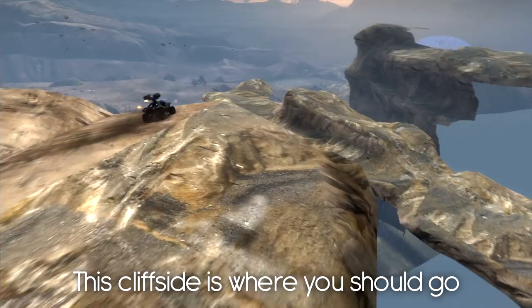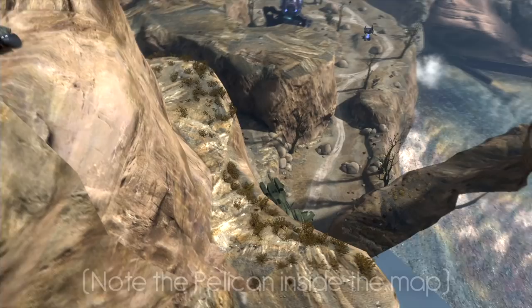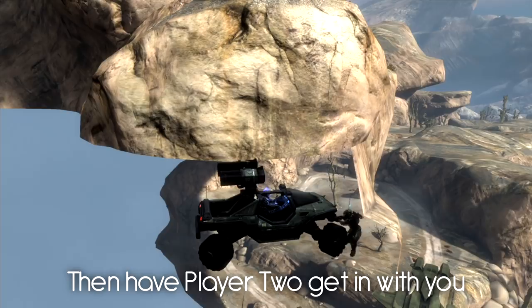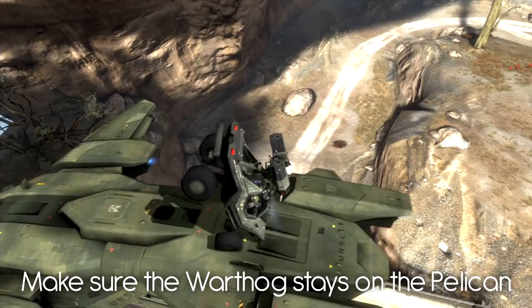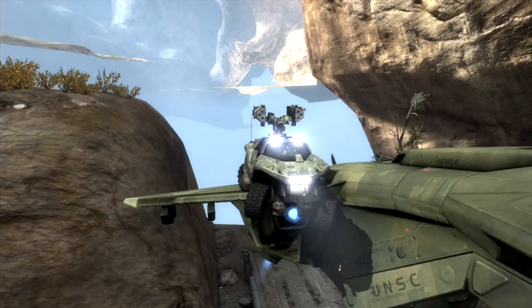Move up to this cliffside and note that the Pelican is inside the map — if it's inside the map, you did everything correctly. Drop down to the invisible BSP with your Warthog without fall-timering, then have player two get in with you. Line yourself up with the Pelican and drop onto it. You can always get another checkpoint at any time by getting in and out of the Warthog. Set up the Warthog on the left jet and adjust as much as you wish — this is where you make little adjustments to get your trajectory as perfect as possible.